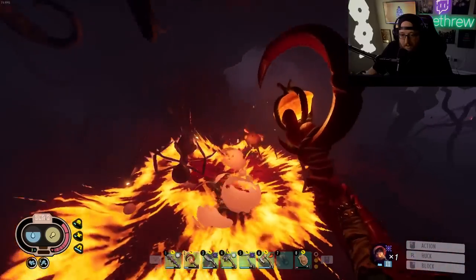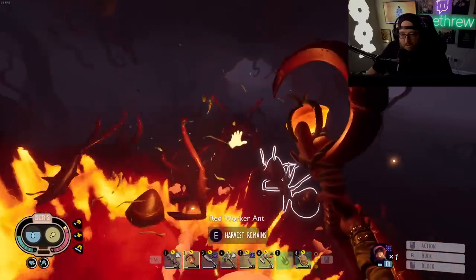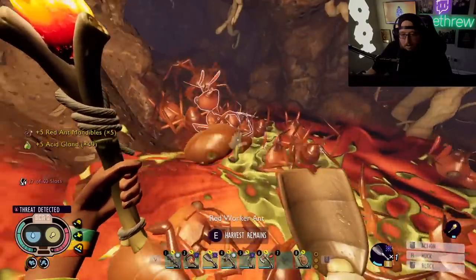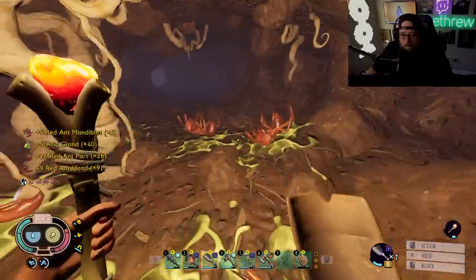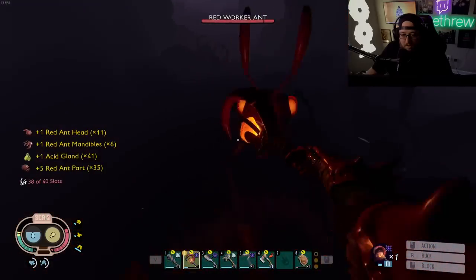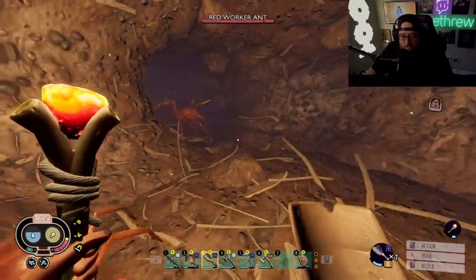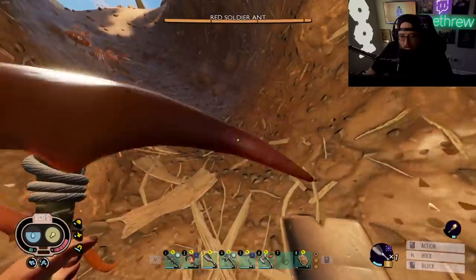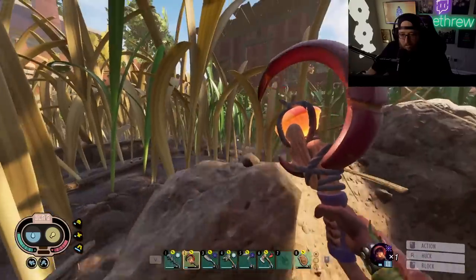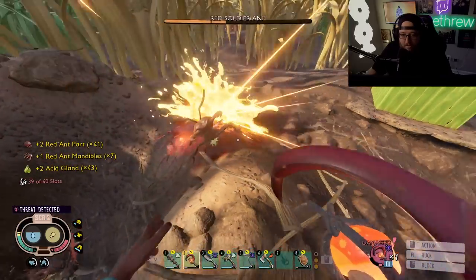If you want to get ant raided by ants, this is a great way to do it — lots of flashing, angry ant coming around over here. Make all the ants angry again. This is how you get more bratburst to spawn in case you've been living under a rock. Or not bratburst — ant eggs. Just kill all the ants and you'll get more eggs to respawn.